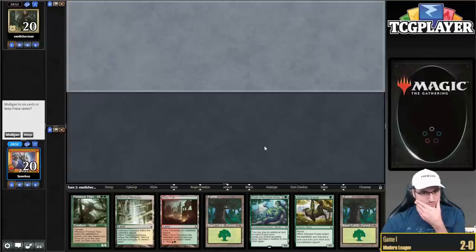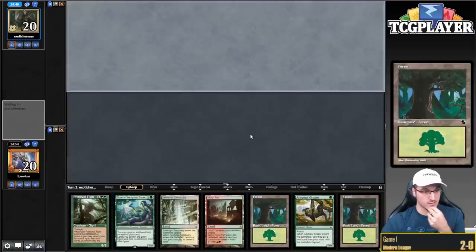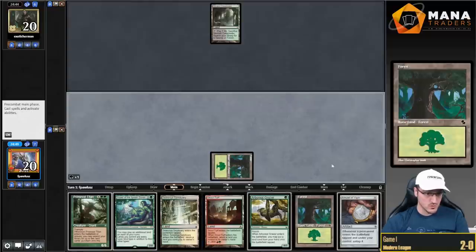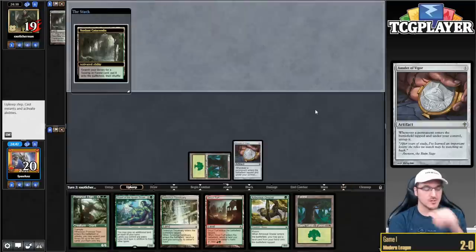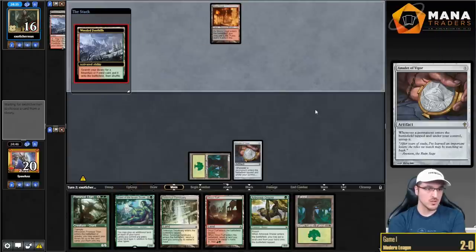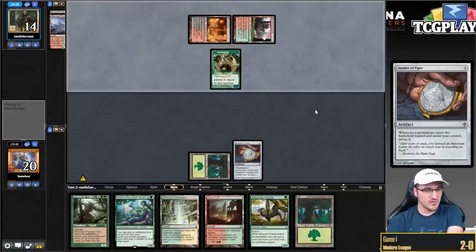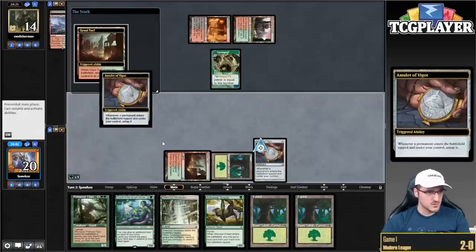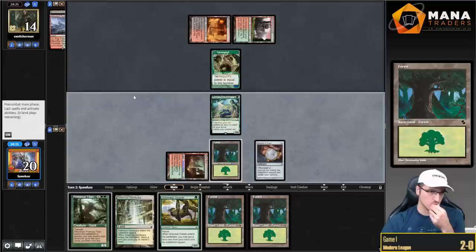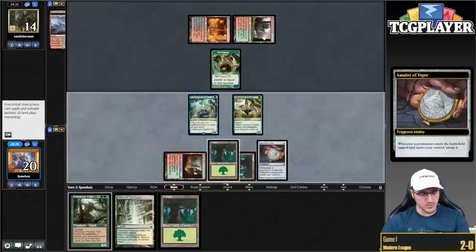2-0. Feels good to beat the prowess deck. Round number three. Great hand, keep it. This is turn two Dryad, turn three Primetime on the draw, so we can be disrupted. I think leading on Amulet is better than Grazer here — there are generally fewer answers to Amulet. With Verdant Catacombs as the first play, I'm not too scared of Prismatic Ending. Here's Dryad. Do I want to play around my Amulet getting blown up? I also get to play around Inquisition — and playing Grazer here plays around Liliana because my opponent can't Liliana-minus my Dryad.